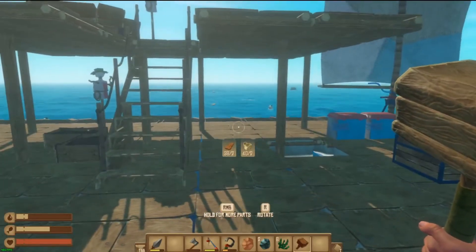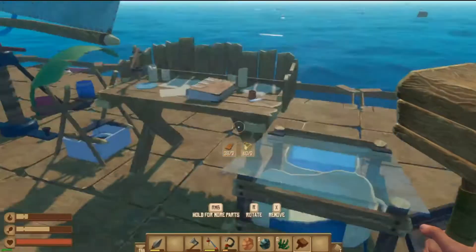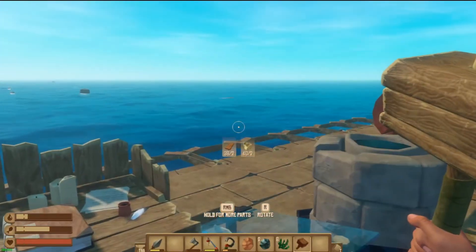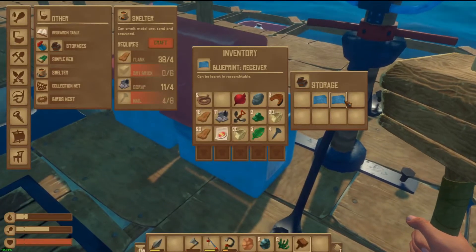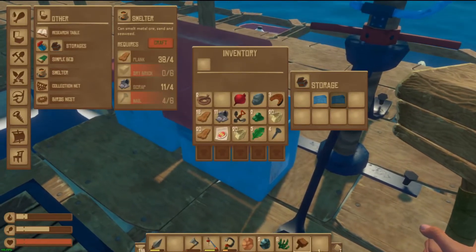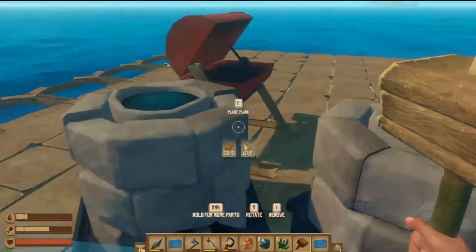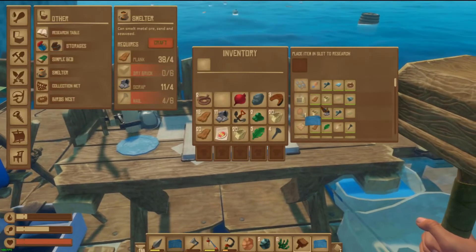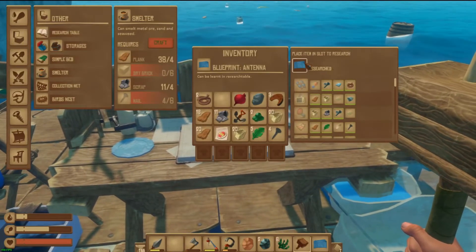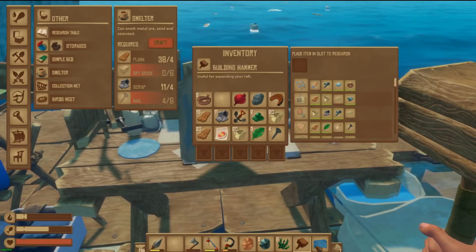We need to start making a spot for the antennas and the receivers — receiver, antenna. Oh right, you've got to learn them in the research table, I get it. So we learn these where they are... I already have them all right, so I don't need to learn them.